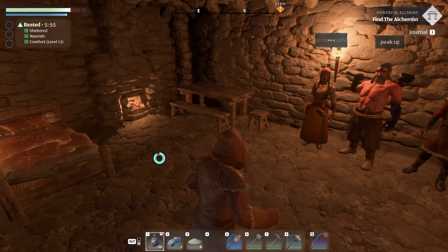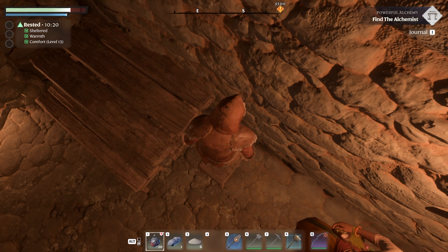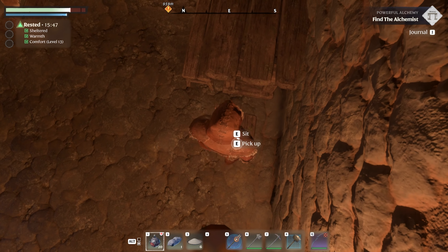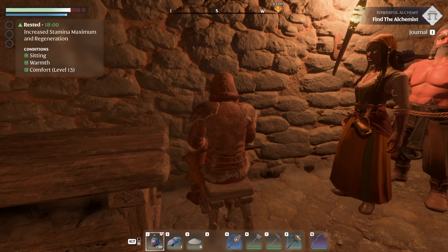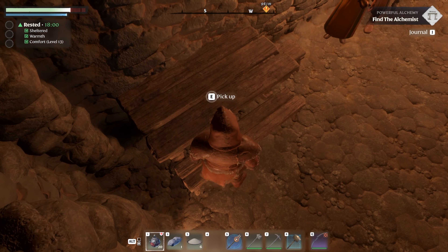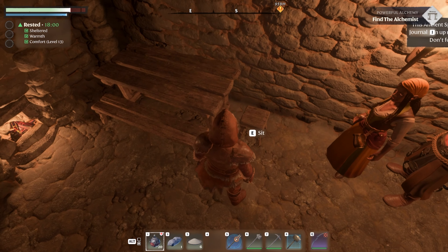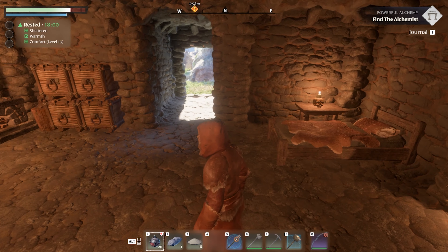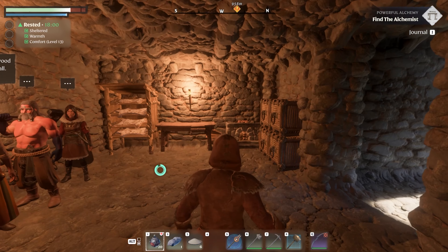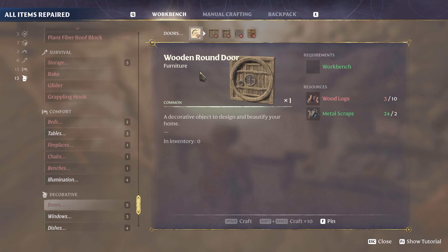The first thing I want to get into — we can sit now! It's facing the wrong direction, but you can sit on furniture. You can't sit on benches, which is kind of weird, but you can sit on most furniture now. That's really exciting. There's also round doors and windows.